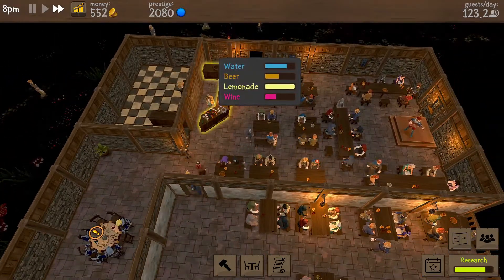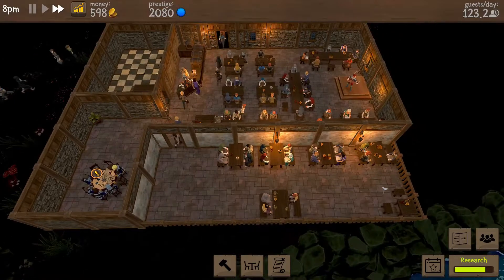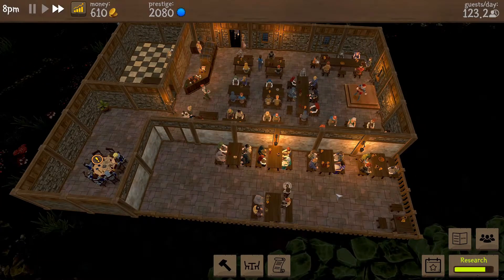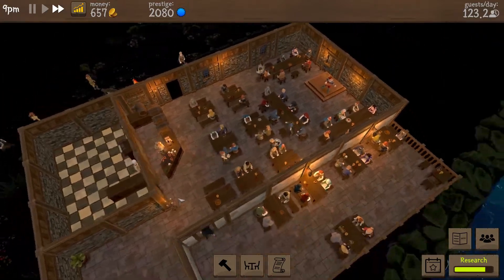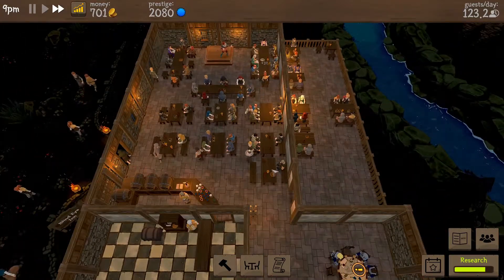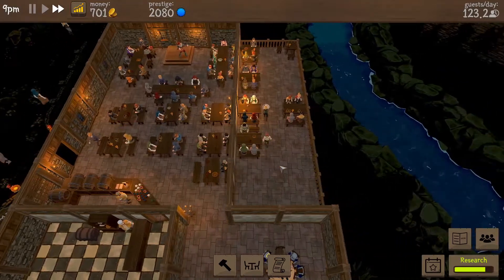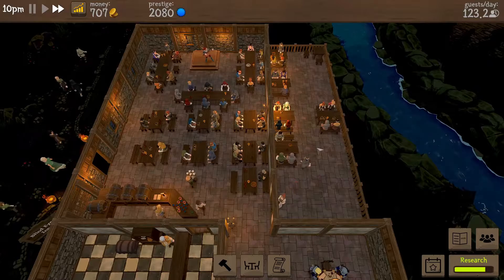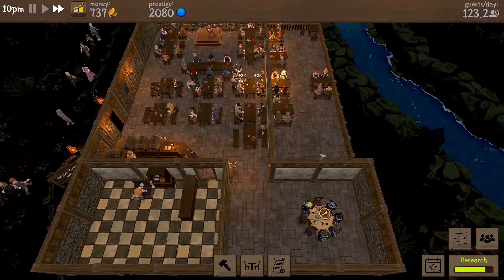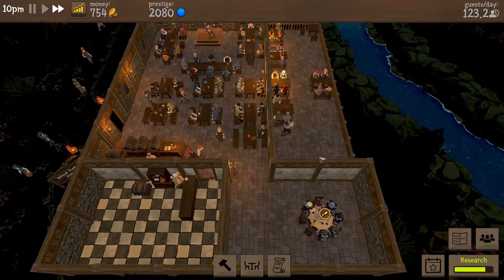Plenty of people coming through. We've now got cash coming in so that's good. We need to fill the tables up, fill the floor space up. We could pull this table inside - I feel like it's in the way. We'll probably move that outside and have a look for some better tables. Once we've got the tables in we can decorate a little bit, possibly.